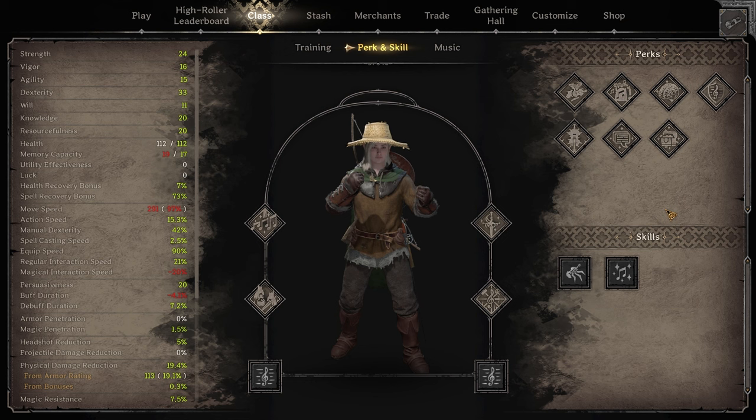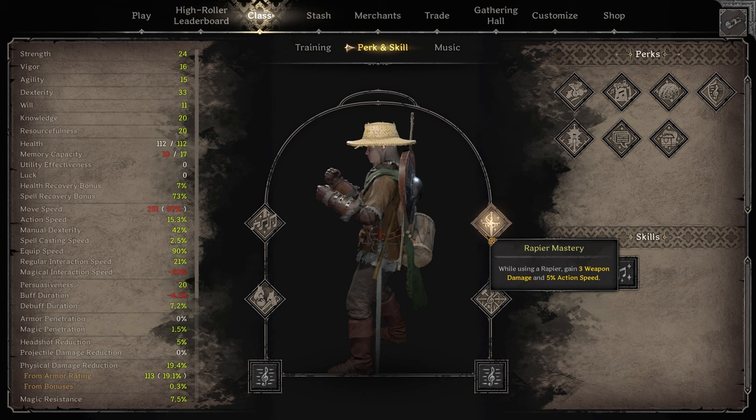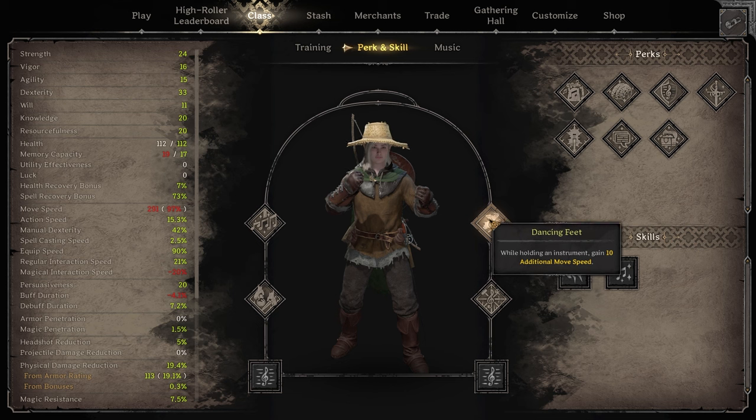Moving on to Buff Ranger. We have all of the same perks — the only difference is instead of Reinforced Instruments, we have a choice between Rapier Mastery and Dancing Feet. I've been playing this in duos a lot, so I have Rapier Mastery equipped because it helps me finish fights more effectively. If you're playing solo, Dancing Feet is definitely a much safer option, because gaining 10 move speed while playing Lament of Langwar and gaining positive move speed during Shriek of Weakness with at least a blue flute is really nice for kiting. The whole purpose of this build is to use your survival bow as much as you can and hopefully get kills with it.